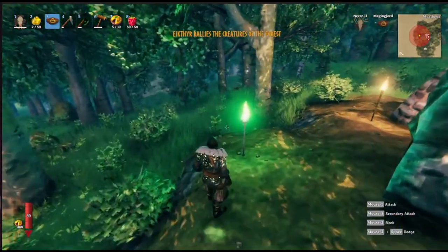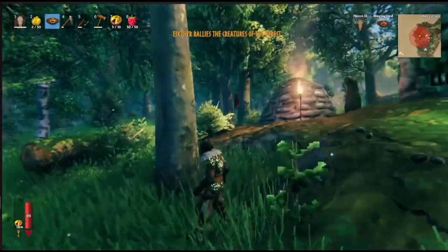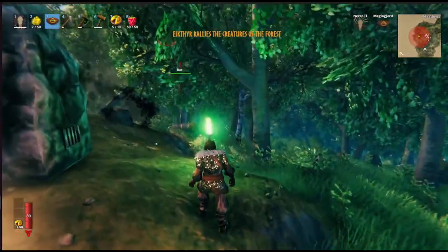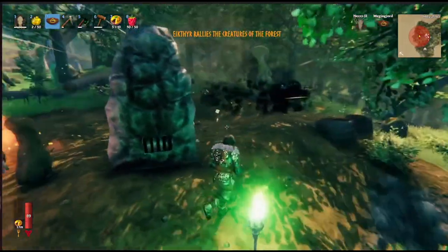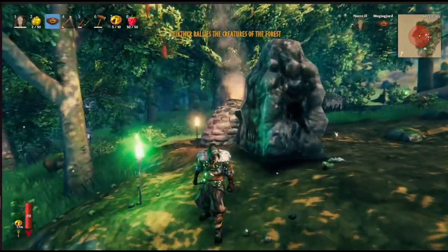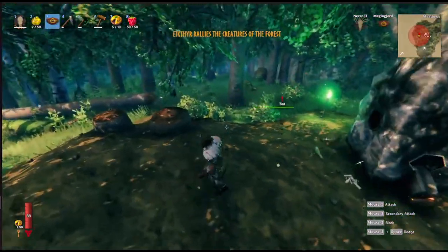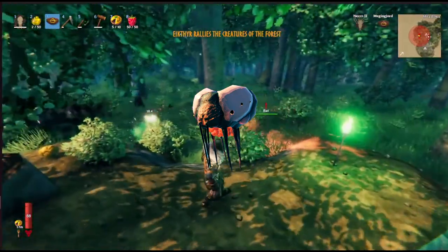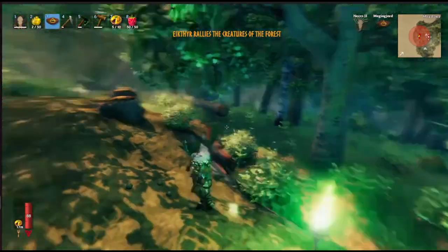There we go, little bats are starting to spawn. They're very similar to the ghosts in their function in that they're timed and will poof out of existence after 30 seconds. These are really great in the Mistlands for intercepting things like those big floating gas sacks — I can't say the name. They kind of look like floating ticks.